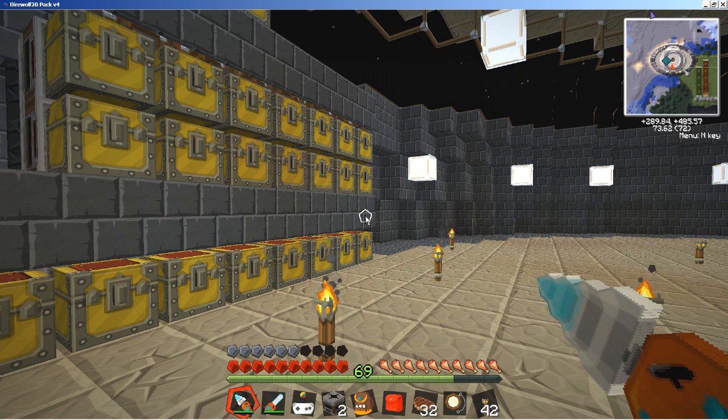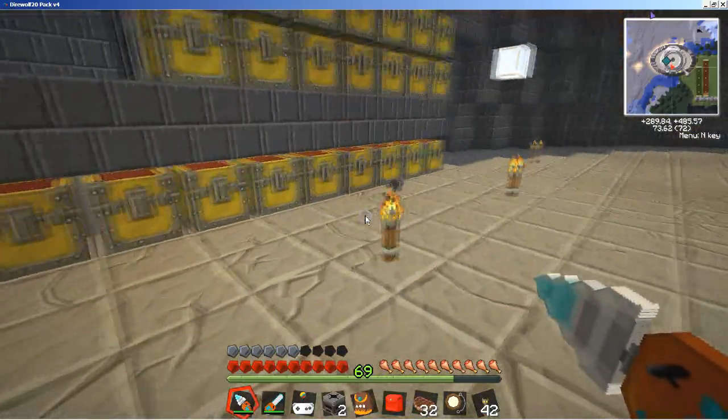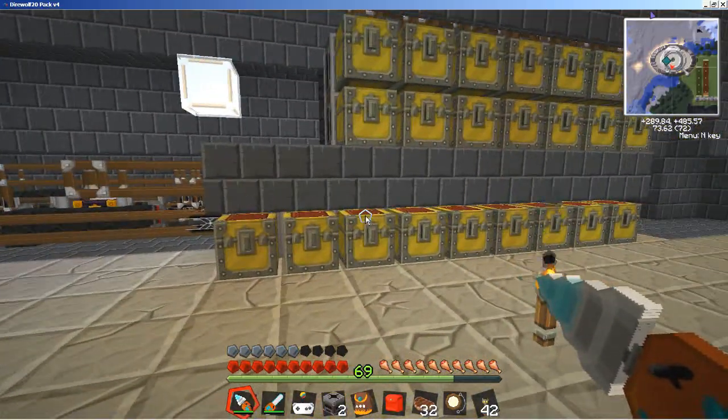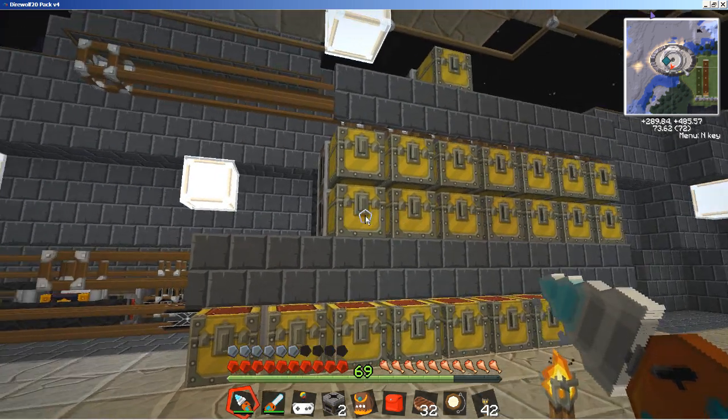Some of you might find it extremely useful. We're talking about using Red Power 2 machines, tubes, and such to be able to access your inventory from anywhere in the world — and by inventory, I mean your central storage, not just your player inventory. That's kind of cool, especially when building later on doing things with Red Power frames where you need tons of wires, tons of cable. Being able to access that without having to come all the way back to your base can be a tremendous asset.